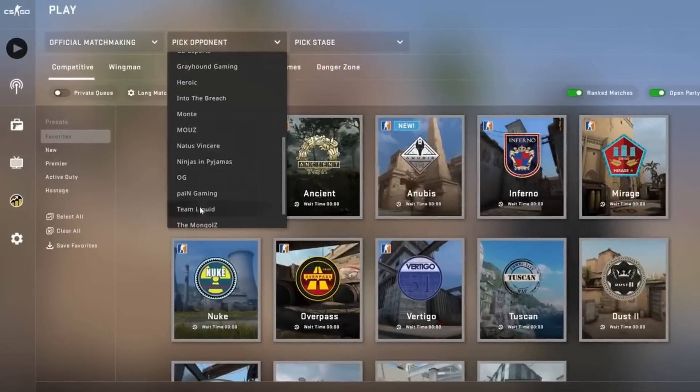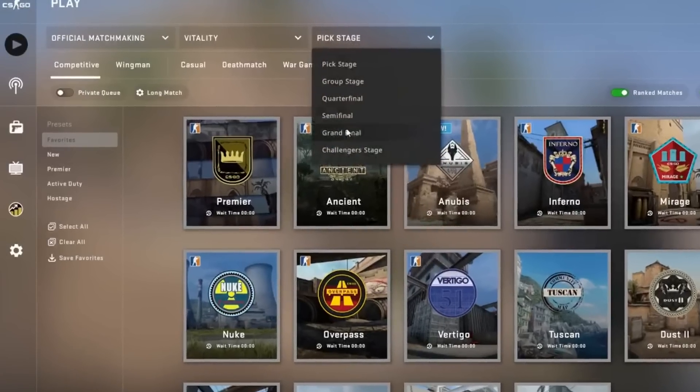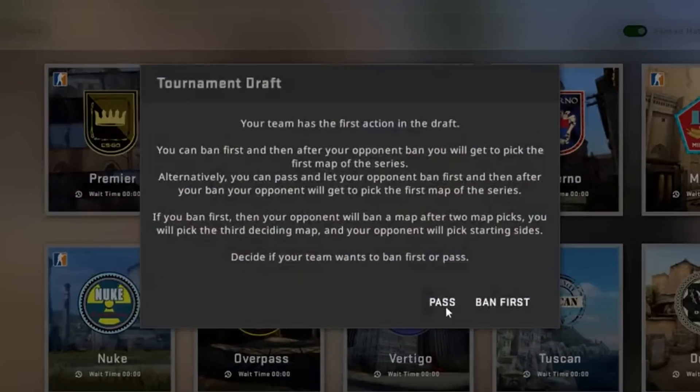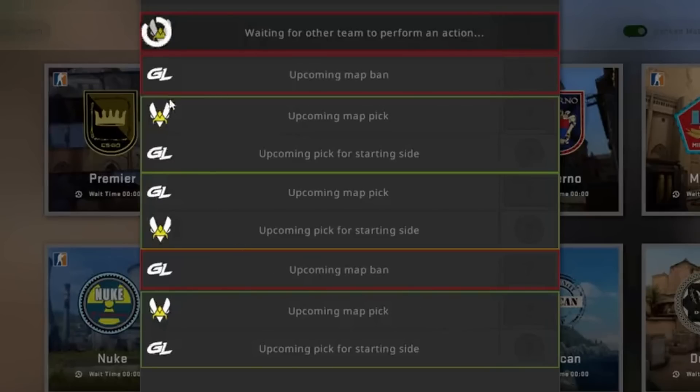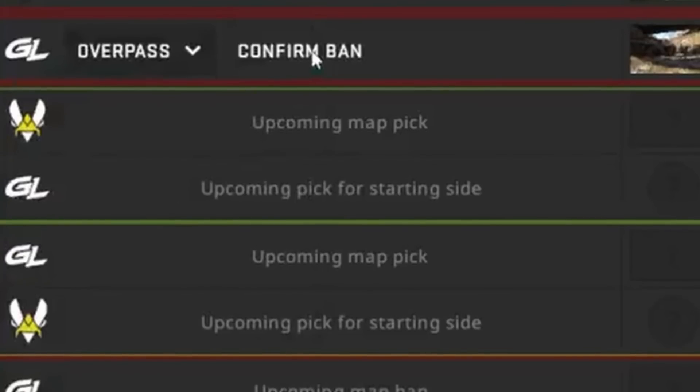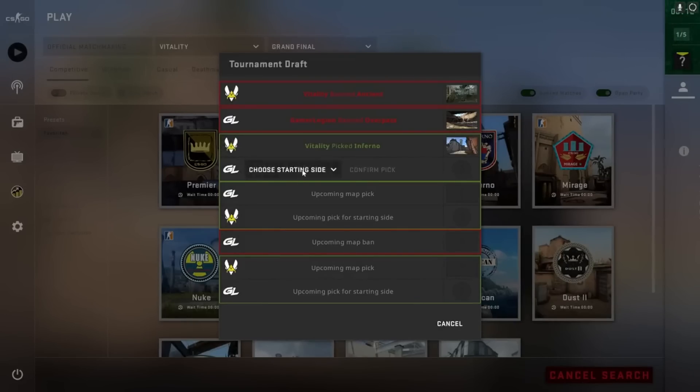This is the side of Counter-Strike you've probably never seen before. This is what the game looks like when you're a pro player playing in the major. What you're seeing here is the game's UI for how they actually choose the maps, from ban selection all the way into who's going to be starting on what side. Most people have probably never seen this prompt in their game before, but we have a look at some more.